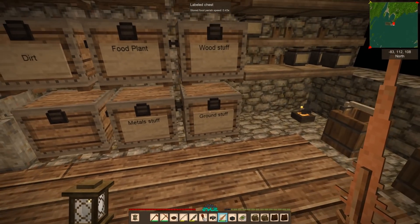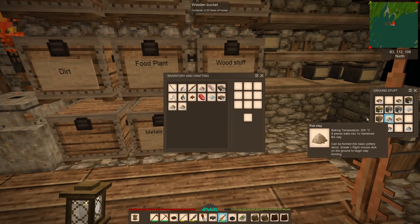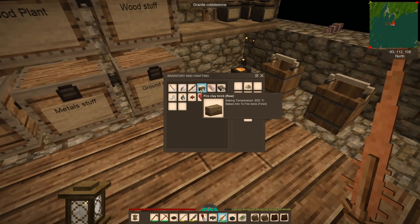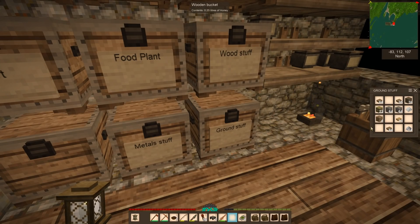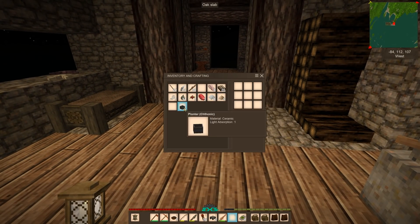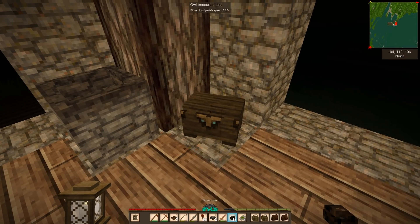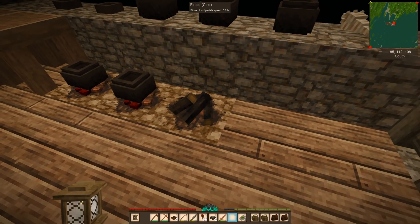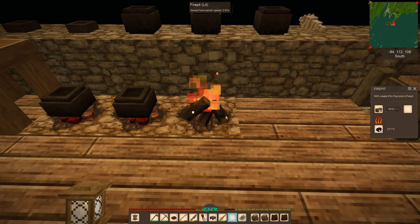One thing I want to build is the bloomery, and that's what we saved the fire clay for. We've got 64 fire clay, 64 there, 64 there, and 61. We can stick them together to make fire bricks, and we have to fire those up at 850 degrees Celsius. One problem — we're almost completely out of coal. We only have 18 brown coal, so we're gonna have to go mine some from the animal cave.